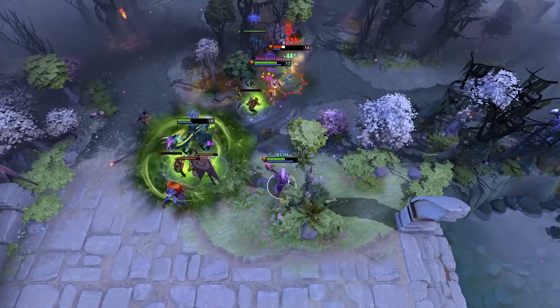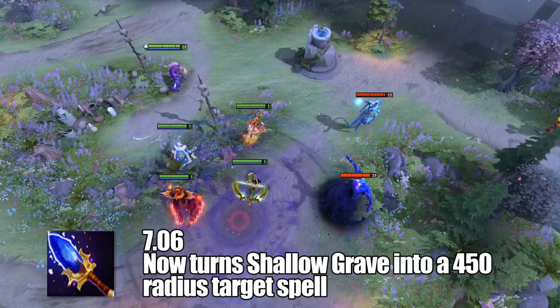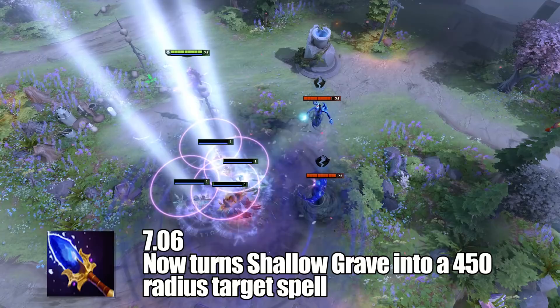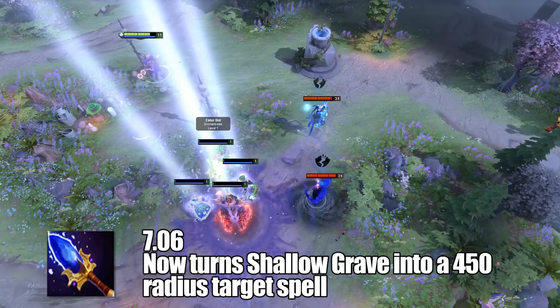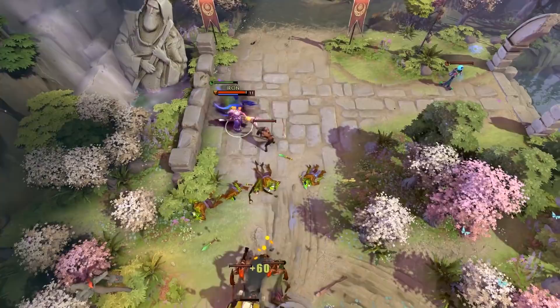In 7.00, Dazzle received his first set of talents, which weren't anything special — pretty basic, but so were a lot of the other introductory talents. In 7.06, Dazzle's Aghanim Scepter upgrade changed: it now turned Shallow Grave into an area-targeted spell, letting it hit multiple allies within its AoE. This does have some potential, but it's highly situational. The only time it would be a required pickup is if the enemy has a massive AoE stun like Magnus or Enigma, so you can save multiple allies from certain death — but for that much gold, you could stand to get better items.